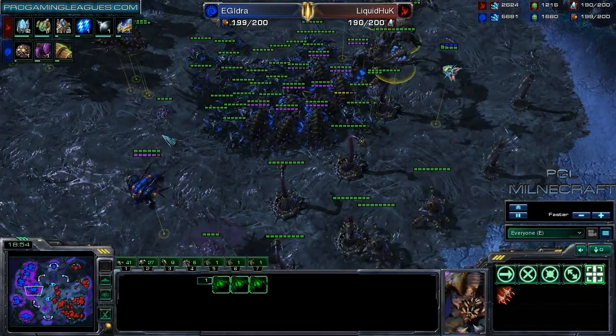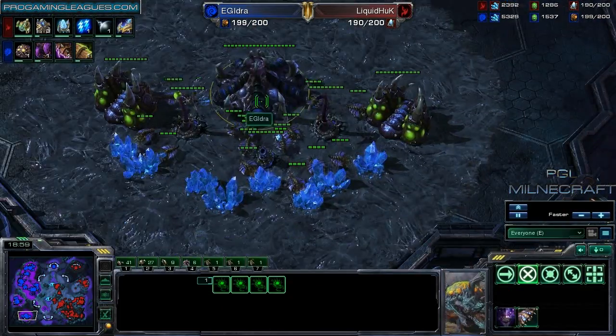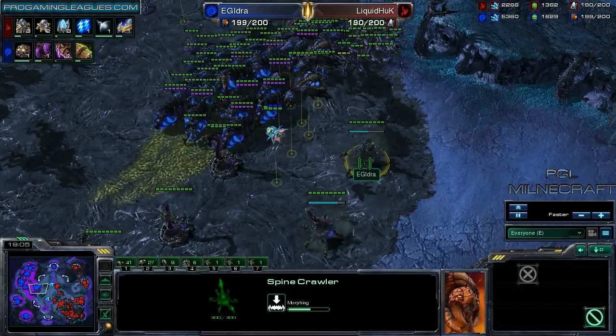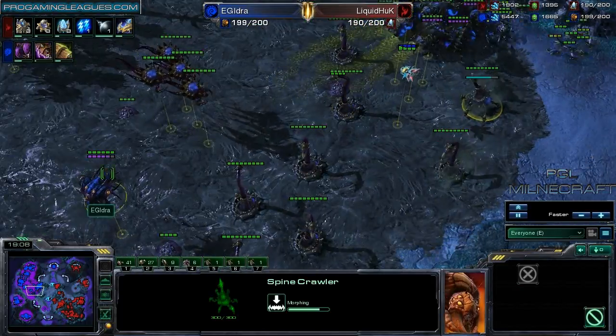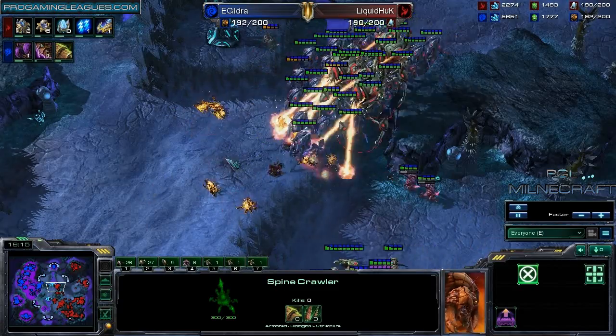These Corruptors are done as well. Maybe Idra's going to be doing some sort of trick to go above 200 supply again, but probably not — it is mineral intensive to do that. It looks like these armies are just posturing each other mostly, and he's even throwing away more Zerglings.